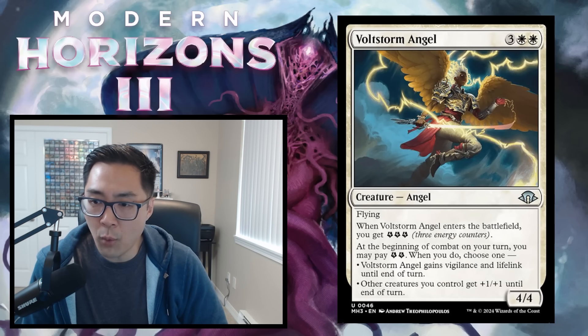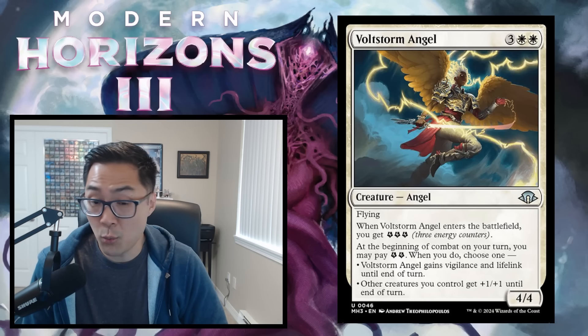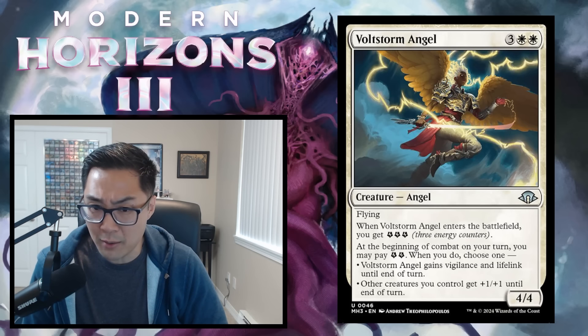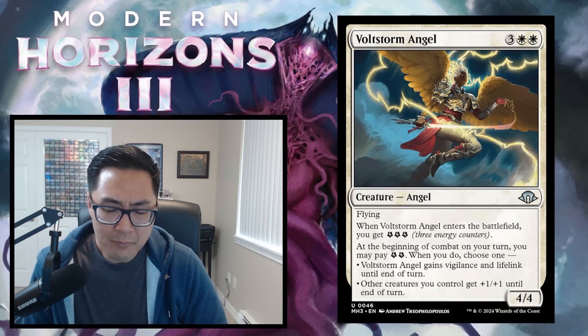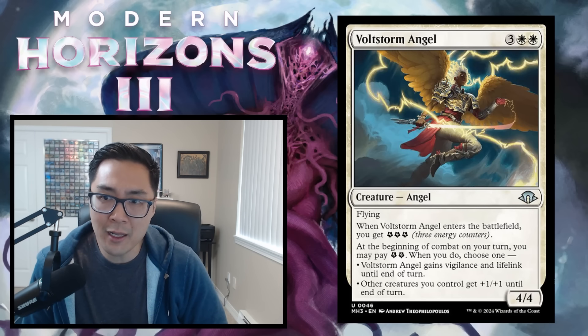Voltstorm Angel — 3 white-white for a 4/4 flying angel. When it enters, you get 3 energy. At the beginning of combat on your turn, you may pay 2 energy — choose one: Voltstorm Angel gets vigilance and lifelink until end of turn, or other creatures you control get +1/+1 until end of turn. The turn you play it you can immediately spend 2 energy to pump your whole team. If it's your only creature, you have a 5-mana 4/4 flying lifelinker that attacks every turn. Voltstorm Angel gets a B.